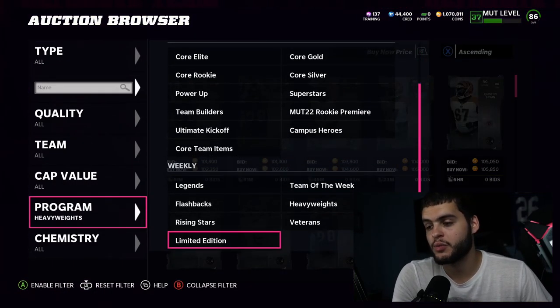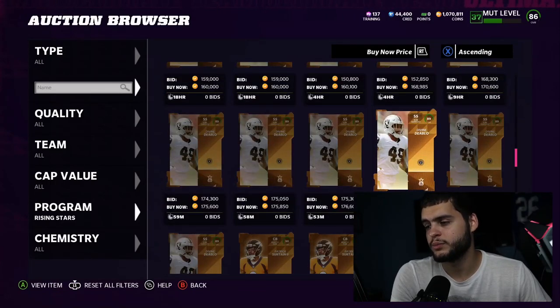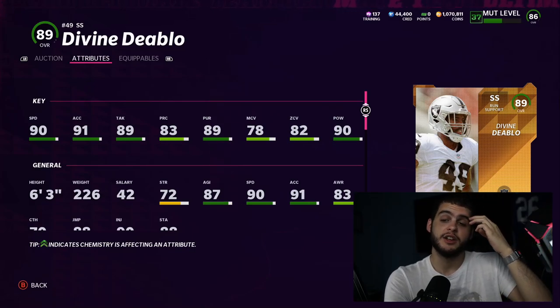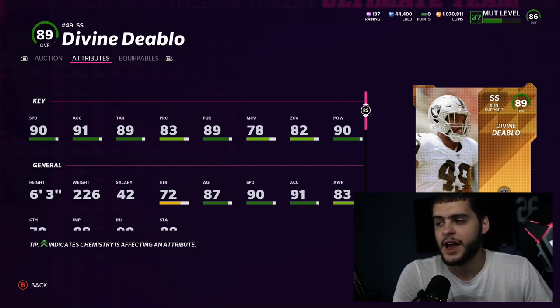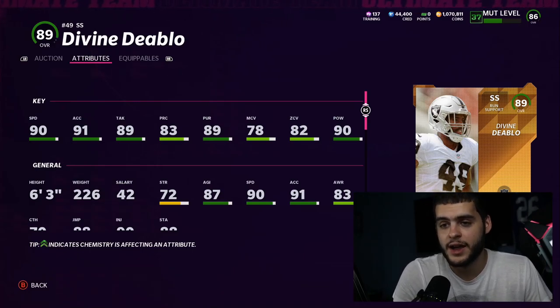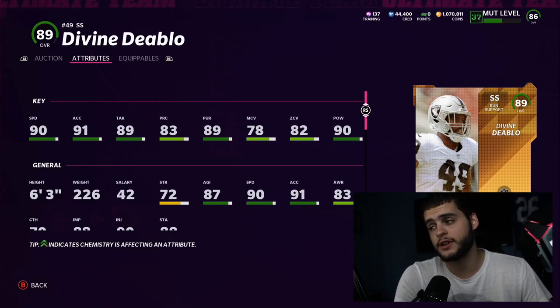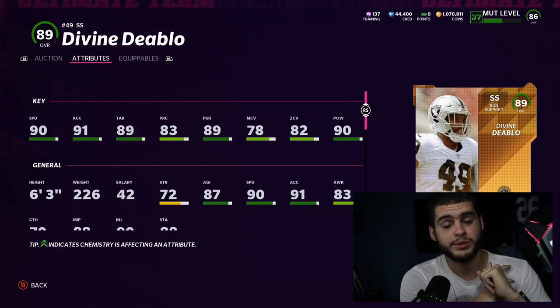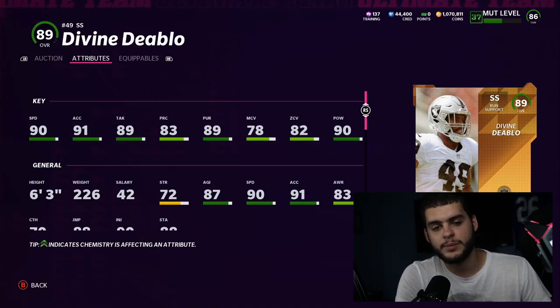Number two is Divine Diablo, and he could easily have been number one. He has 90 speed, 91 acceleration, 89 tackle, 89 pursuit, 90 man coverage — he's going to be the best user card in the game. You look for speed, tackle, pursuit, hit power, and height in a user, and he checks almost every box. Six foot three, 226 pounds, 84 block shedding, 85 change of direction — an absolute beast. The only reason he's not number one is position scarcity. At safety this year we already have Sean Taylor, Ed Reed, Cam Chancellor, and Trevon Diggs, so fitting Diablo in can be tough for many rosters.